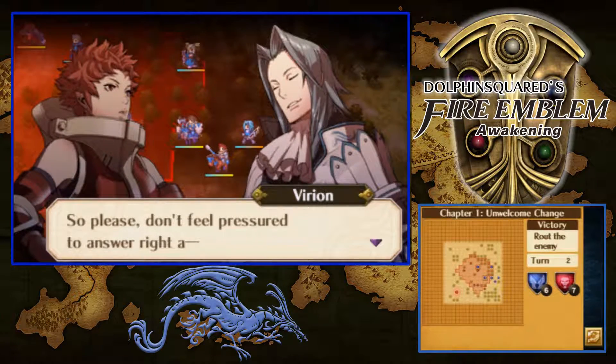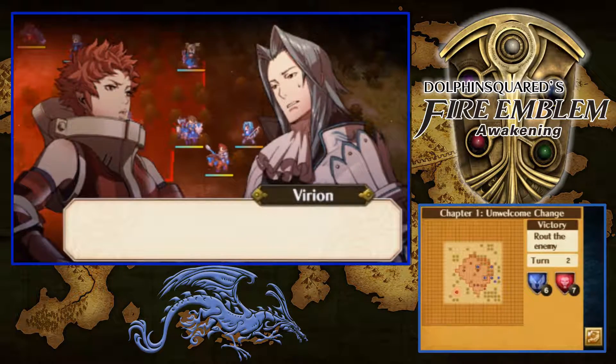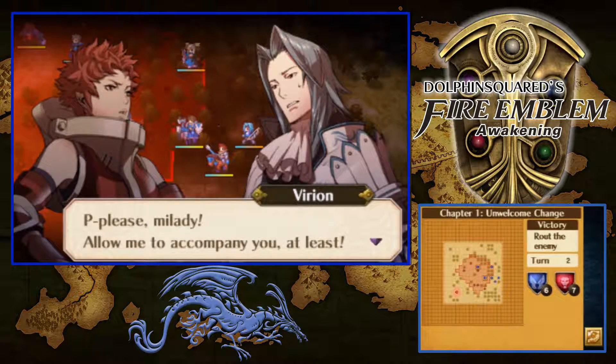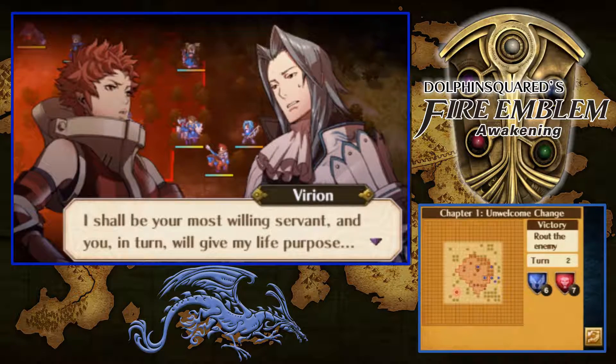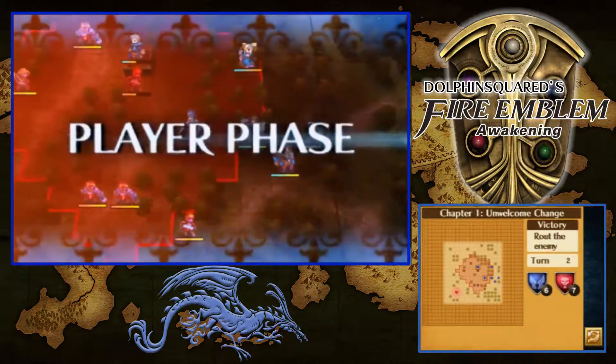My name, dear lady, is Virion. Sorry — no time for this. Onward! Virion! Wait, where are you going? At least tell me your name. I'm Sully. And I'm a shepherd. Sully — how divine, a starkly beautiful name. Will you marry me, my dearest Sully? Will I what now? This is a joke, and when I put my boots through your face, that's the punchline. Fine — just anything to shut you up. Stop staring at me like that.